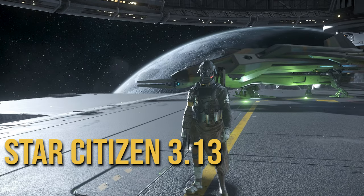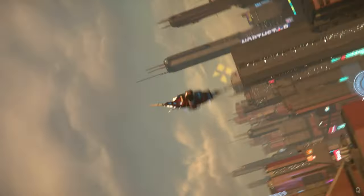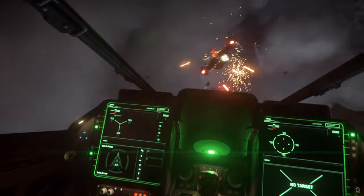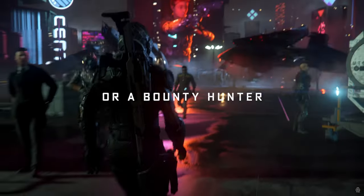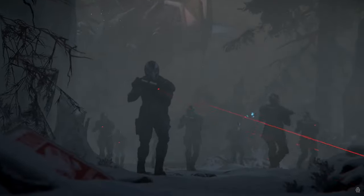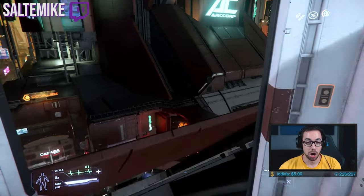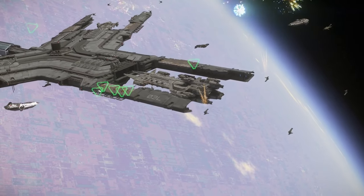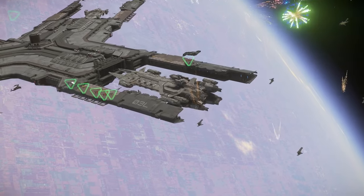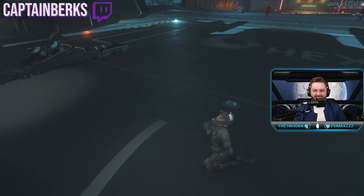This is your Star Citizen 3.13 tutorial, an easy beginner's guide. A quick overview: Star Citizen is a massive open world universe sim — there's trading, mining, bounty hunting, box delivery, and you can fight players and NPCs. The most important thing to realize is that it's early access and you will run into bugs. There is a pretty big community of people willing to help if you get stuck. Feel free to join our Discord — we have a newbie help channel.